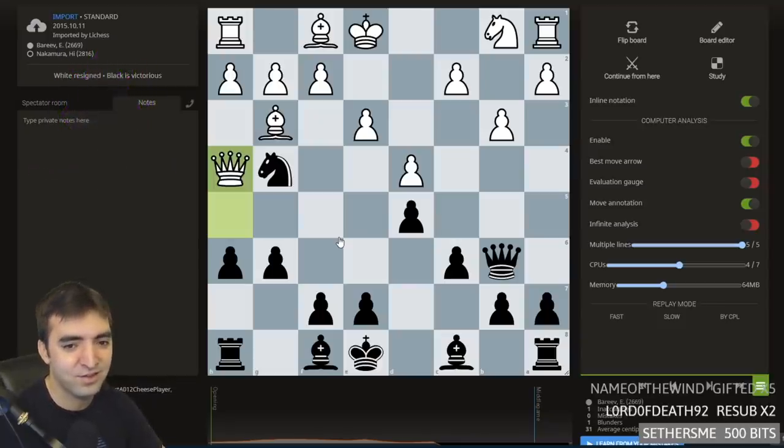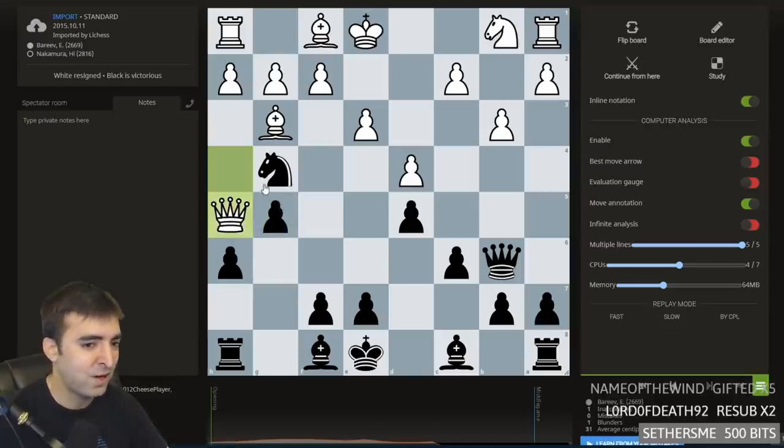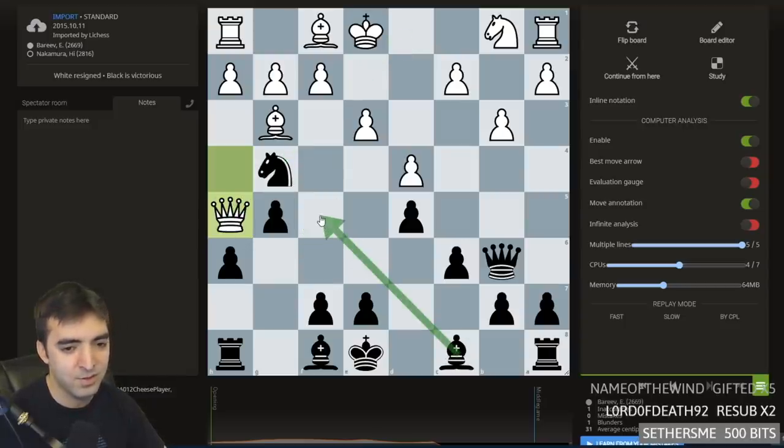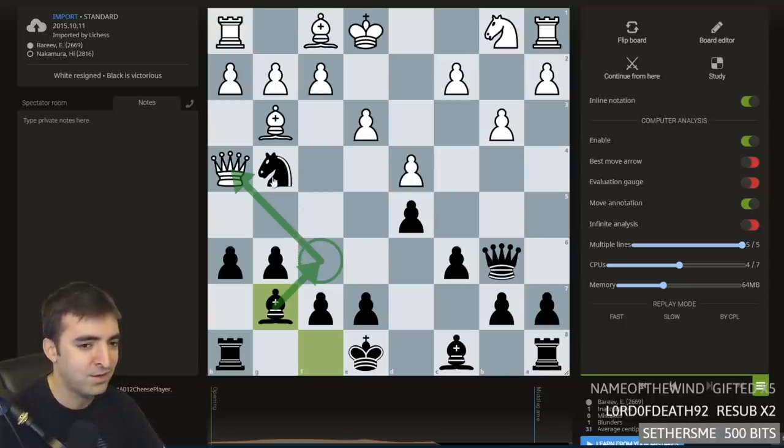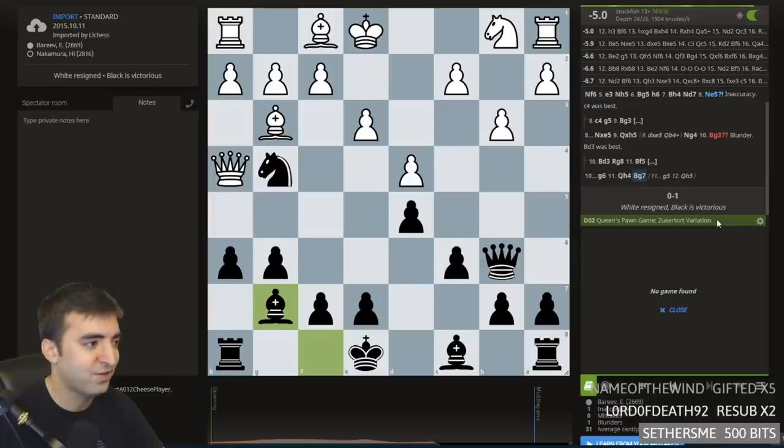Black to move — how do you make a strong Grandmaster resign in this position? A decent number of people saying g5, which almost traps the queen, but there's a queen here and it's hard to trap. But most people saying Bishop g7, which is correct. While this move is usually played just to develop and castle, it also threatens to effectively trap the queen, and White has no good way to save the queen without losing material. So Bereev just resigned — 11 moves, Bishop g7 resigns.